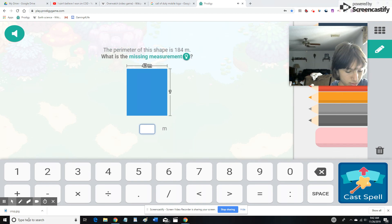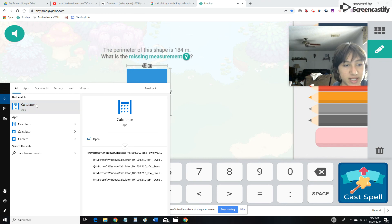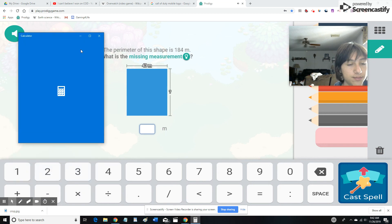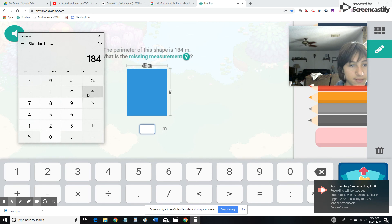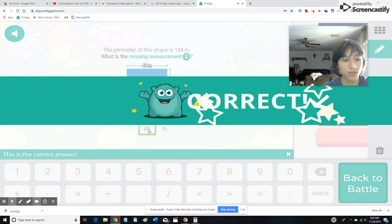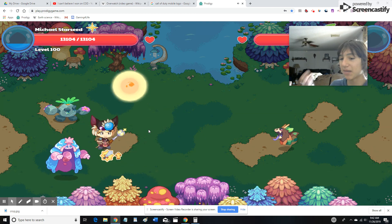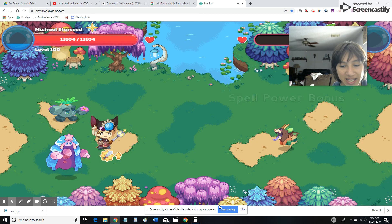We're gonna use a calculator — let's open up my trusty calculator. You can use a calculator. Anyway, that's all for today. I'm gonna do the Firefly Forest one in a future video. Give the like button a little tap and subscribe to my channel — thanks for watching! Bye guys!